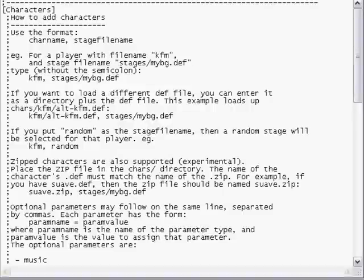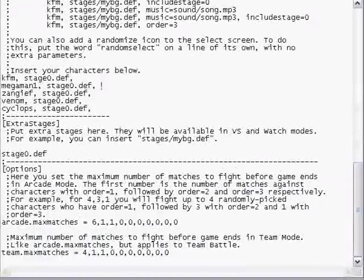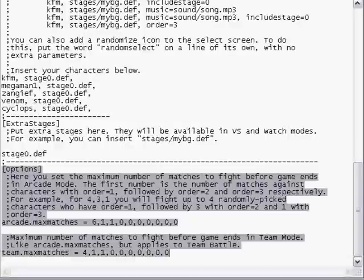We're inside the select.def file. We're going to scroll down to the area where it says 'insert your characters below.' We're working on this area. But first, let's focus on the options section. What people fail to realize is that in the options section there are instructions on how to set the order of characters in arcade mode.